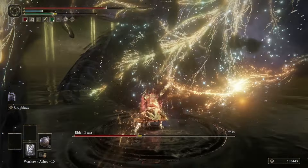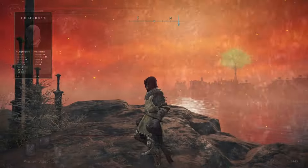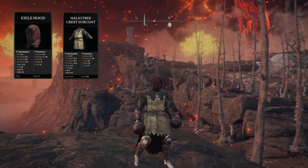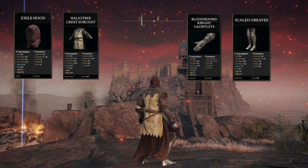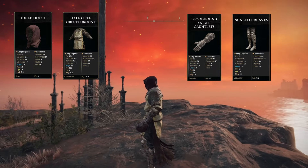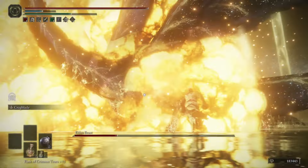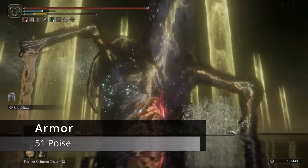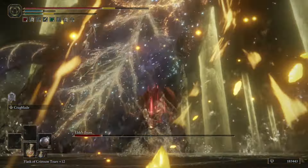For the armor, I wanted to look somewhat like a boxer — I like to roleplay the builds in this game. I went with the Exile Hood, which looks like we have a hoodie up over our head, the Haligtree Crest Surcoat because it has a logo on the back like we're sponsored, the Bloodhound Knight Gauntlets, and the Scaled Greaves. All of this gives you exactly 51 poise, which is what you need to avoid getting staggered in PVP or by bosses in the Lands Between.